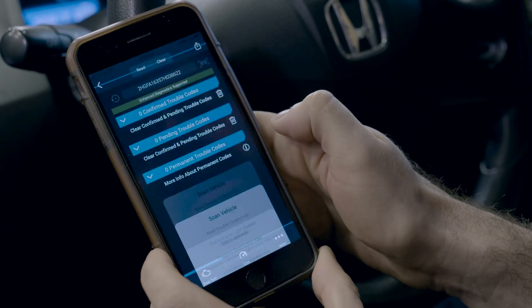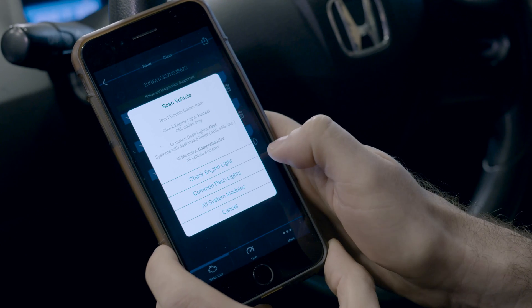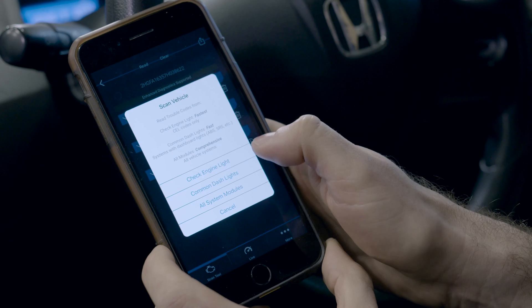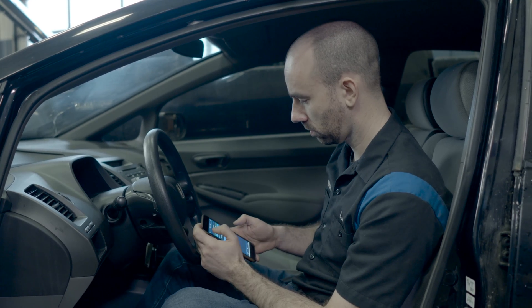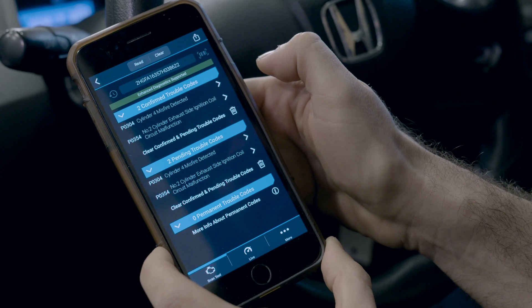Let's go ahead and read our codes. The check engine light is flashing and we can really feel the misfire. We're going to go with the check engine light option because it's the fastest and we're not worried about airbags or ABS right now. And here it is: P0304, cylinder 4 misfire detected.